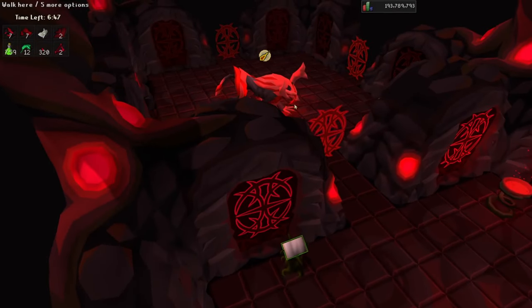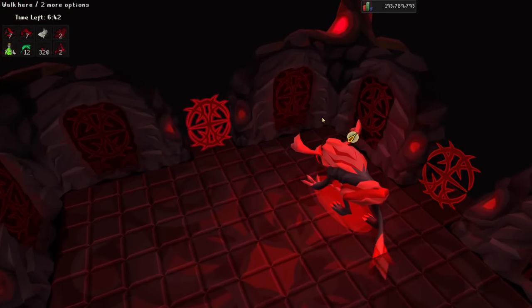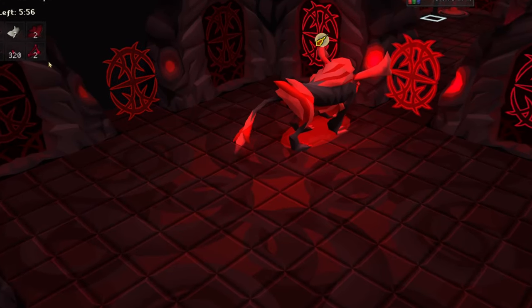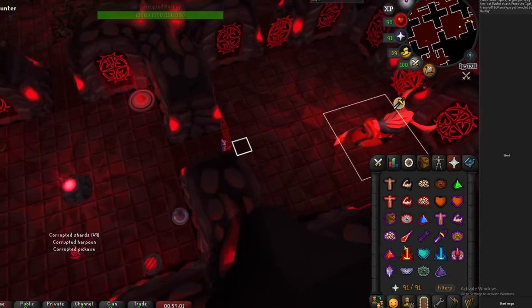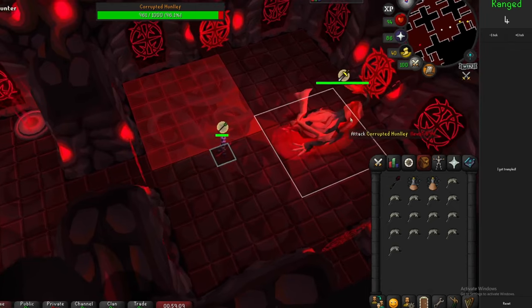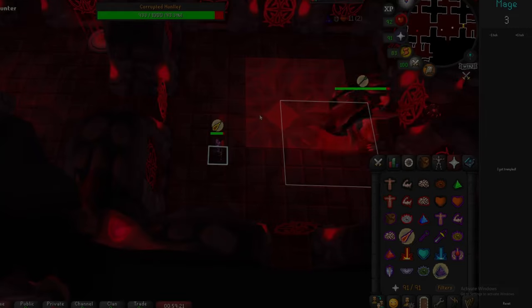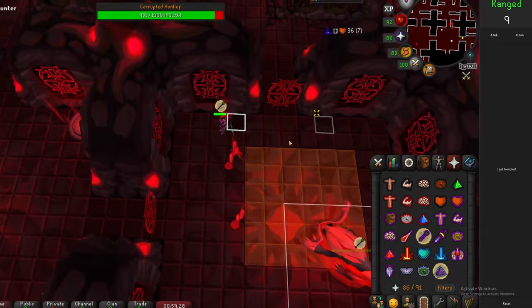The Hunlef attacks with range and magic. She always begins the fight with her range attack, so you always want to enter praying range. Every four attacks she sends out, she will swap attack styles, and this continues for the whole fight — you need to be praying correctly at all times or you will get destroyed. The Hunlef Helper plugin helps a lot here: as soon as you get hit by the first range attack, click the start button. Every time Hunlef is about to swap attack styles, you'll get an audio cue telling you exactly when to swap prayers. As long as you listen and swap when it tells you to, you can focus your attention on the other mechanics.